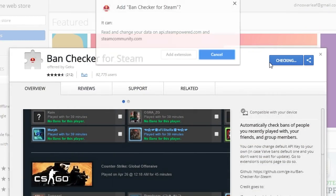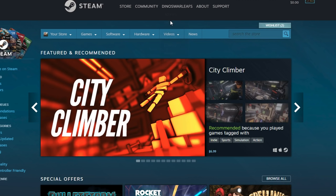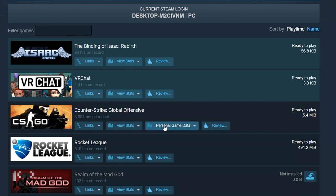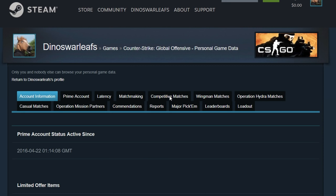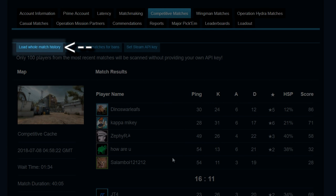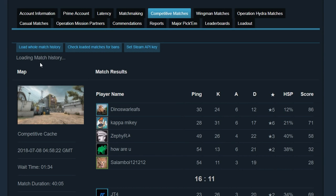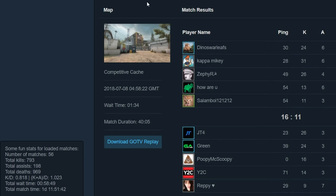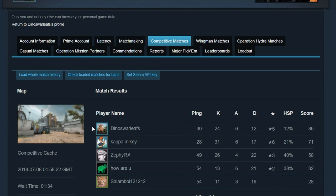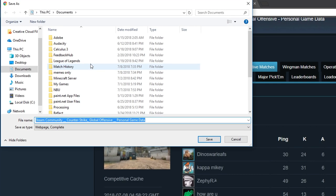There's a tiny bit of setup, but the program is well worth it. First, I'd recommend getting the BandChecker Steam add-on. Next, go to your Steam profile on your browser while logged into Steam, click Games, and under CSGO, click Personal Game Data. Under the Competitive Matches tab, if you install the plugin, you should see a Load Whole Match History button. Click it, and wait. You can look at the stats in the bottom left if you want.